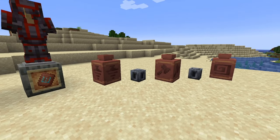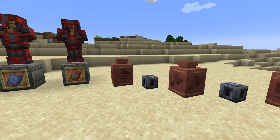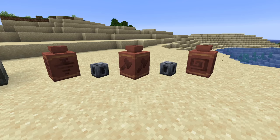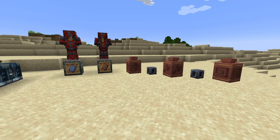We have our three pottery shards — the Guster, which is actually called Guster, then Flow. And in between them we have the Heavy Cores. The Heavy Core only has one usage to my knowledge, and that is for the Mace. And because it's only gotten through Vaults, this means that the Mace is a non-renewable item.